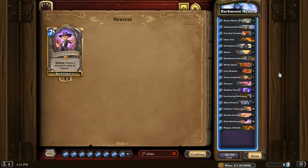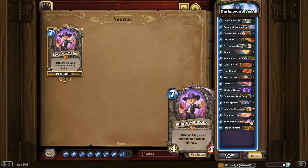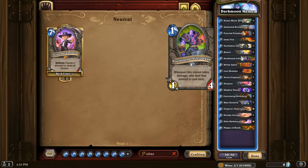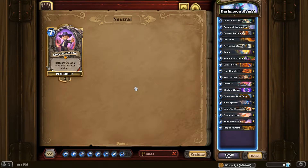Then you Divine Spirit twice, then Inner Fire, and then you play Animated Broomstick so it gives whatever minion with all those stats Rush. That minion attacks into the opponent's Soulbound Ashtongue that you gave with Silas Darkmoon, and that should kill it — it normally does 32 damage or more and will OTK the opponent. It'll make more sense when you see it in action. I was testing it against the innkeeper and it worked, but that's because it's the innkeeper.